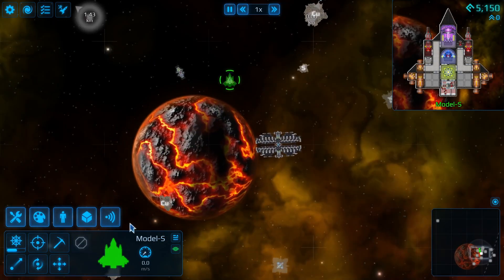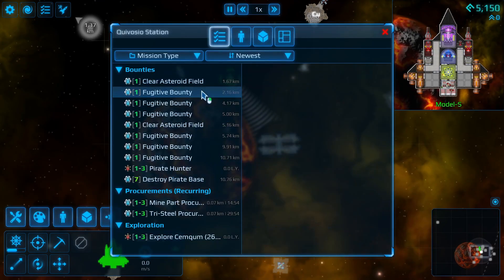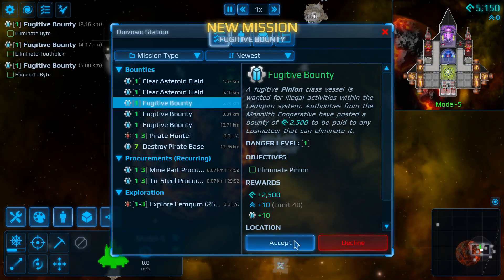Now, the first thing you want to do is to contact the station. We're just going to get some simple fugitive bounties — it doesn't matter which ones, as long as we just get them.